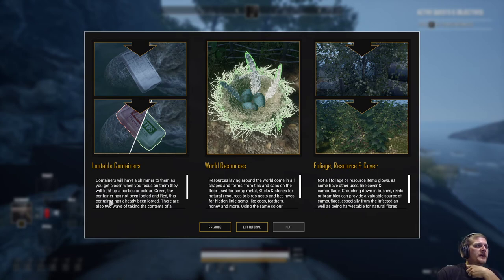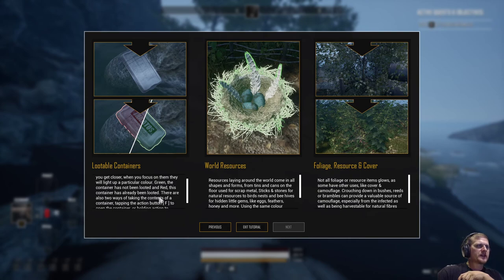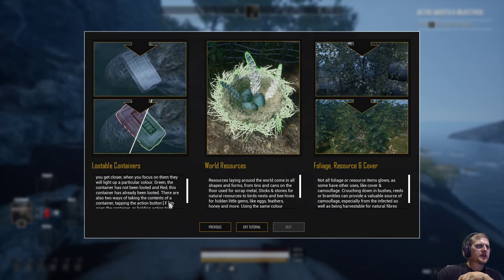Lootable Containers tutorial: 'Containers will have a shimmer to them as you get closer. When you focus on them, they will light up in a particular color. Green means the container has not been looted; red means it has already been looted. There are also two ways of taking the contents: tapping the action button F to open the container, or holding the action button to automatically take all its contents.' I knew that was there, I've just never utilized it. I kind of like to see what's in there, especially if you're focusing on weight. In the very beginning, you want to focus on your weight.